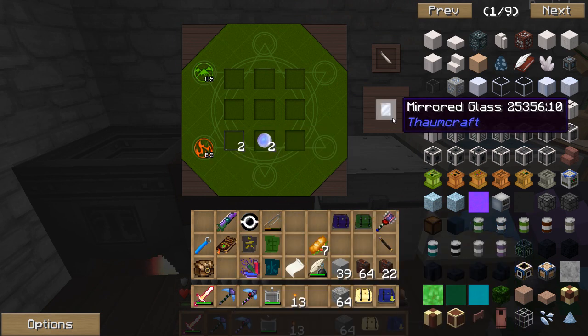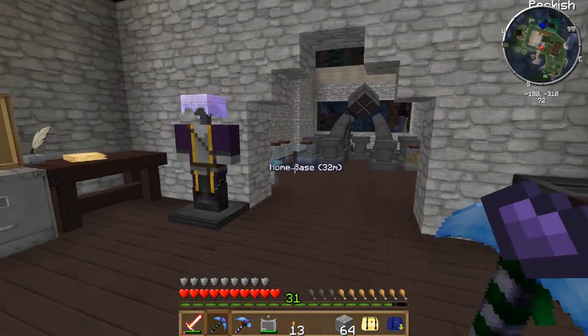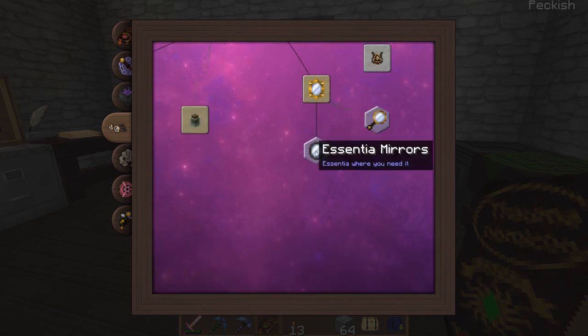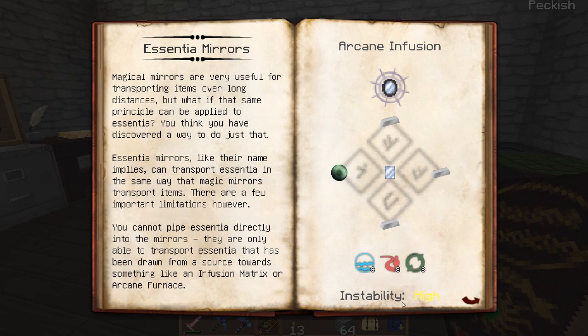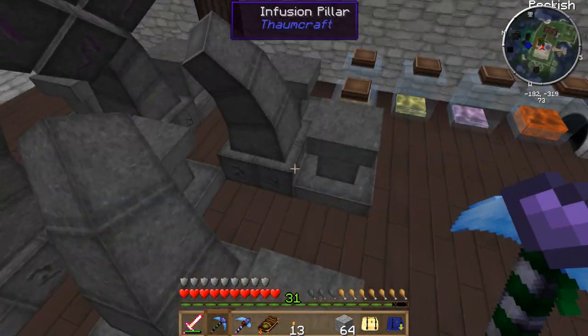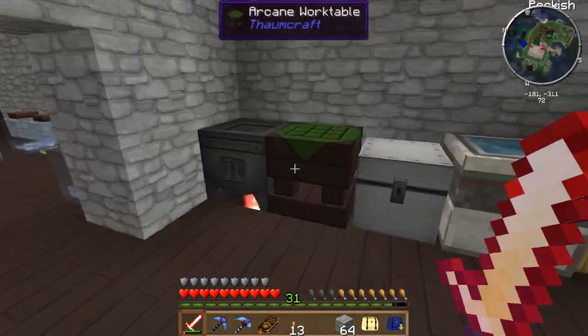It's gonna require a little bit of V. Nice - mirror glass. All right, now what's next? I need iron, enderpearls, and a little instability high. I know how to stabilize this, but you know what? I'm not going to - not for this, at least. I don't feel like it. I easily could, I just need some mob heads.